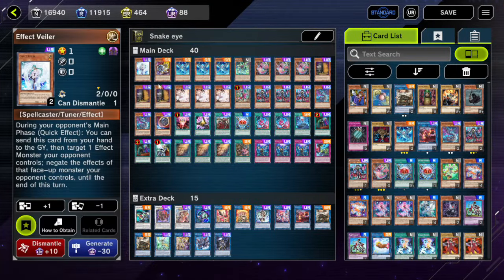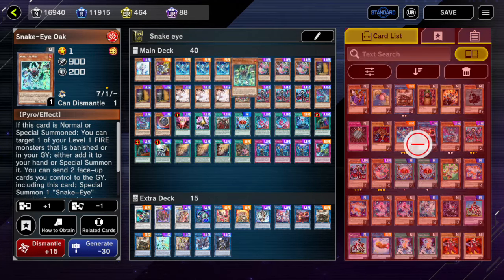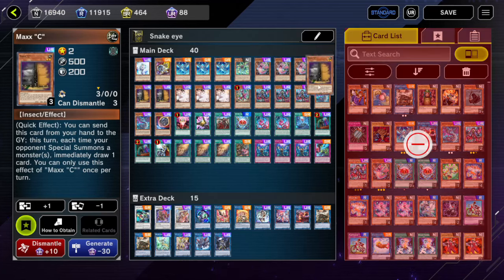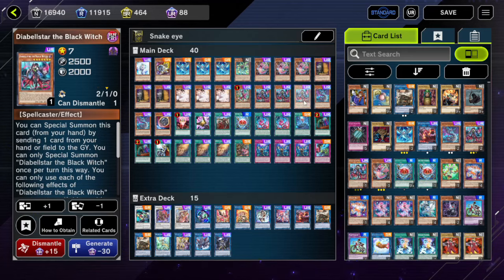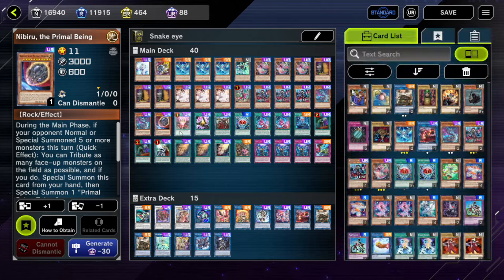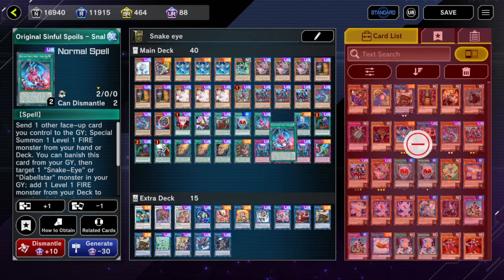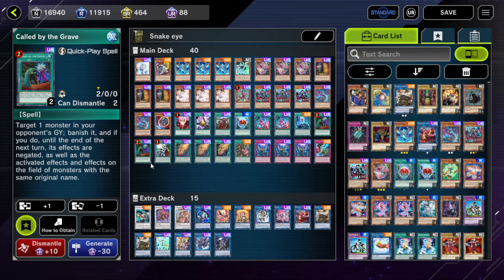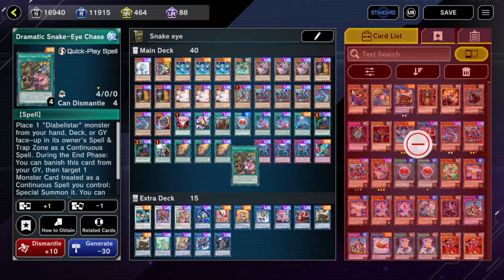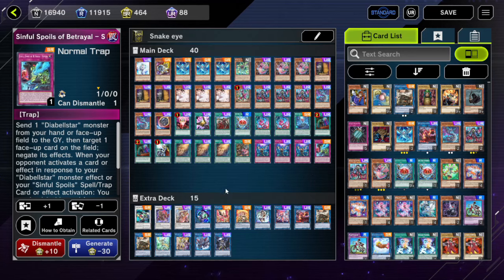Here is the full deck list — I'm going to go through each card and talk about things you might want to substitute. Effect Veiler, one Jet Synchron, triple Snake Eyes Ash — you're going to want to run all of these. Snake Eyes Oak, triple Poplar, triple Max C, triple Ash Blossom, Casture Fenrir, Diabell Star Black Witch at three, two Flamburgers, one Nibiru. One-for-one, Triple Tactics Talent and Thrust, Subversion at three, two copies of Original Sinful Spoils Snake Eye, Divine Temple, two Call by the Graves, Crossout Designate, Secret Sinful Spoils at three, Dramatic Snake Eyes Chase, triple Imperm, and one copy of Sinful Spoils Betrayal.